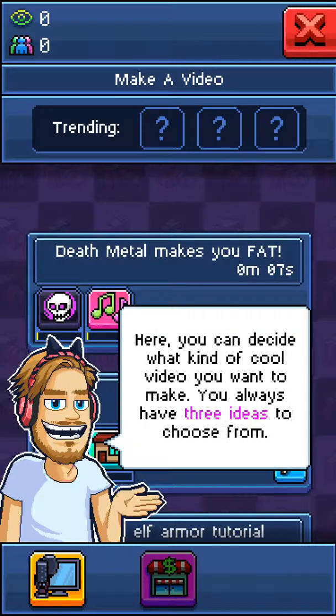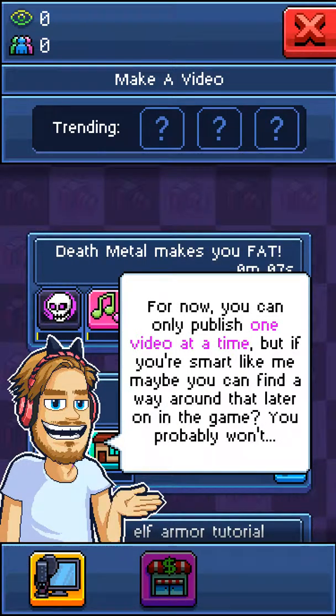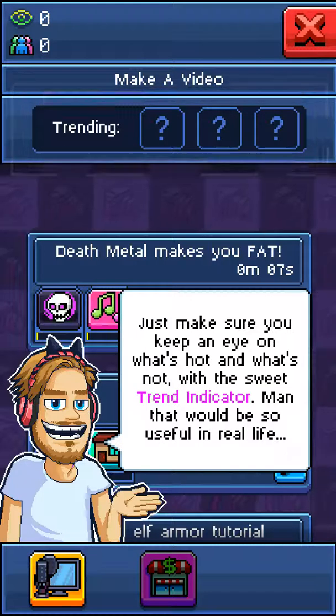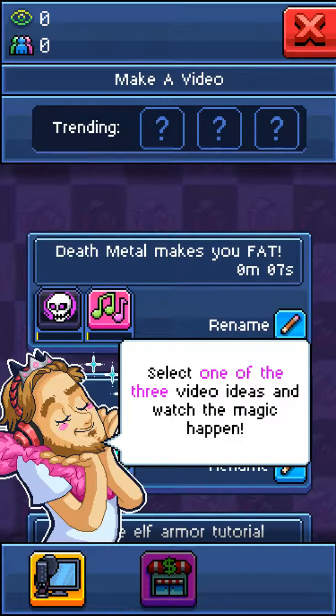Here, you can decide what kind of cool video you want to make. You always have three ideas. For now, you can only publish one video at a time, but if you're smart like me, maybe you can find a way around that later on in the game. You probably won't. Just make sure you keep an eye on what's hot and what's not with a sweet trend indicator — man, that'd be so useful in real life. Select one of the three video ideas and watch the magic happen.